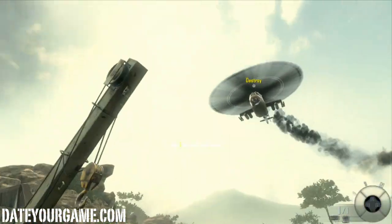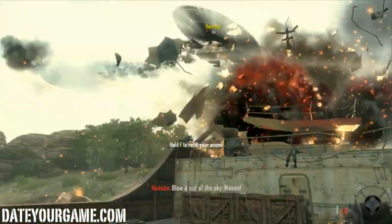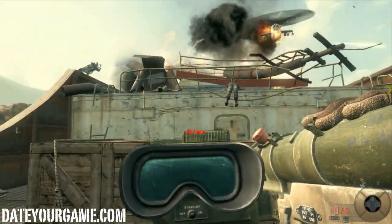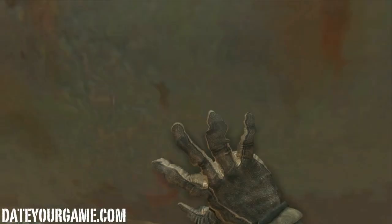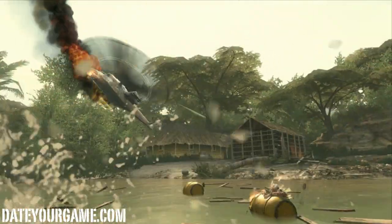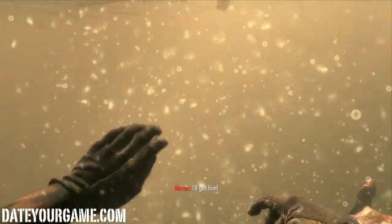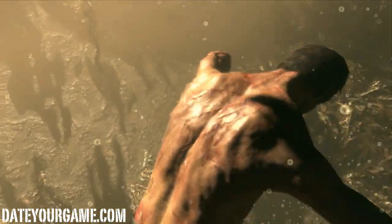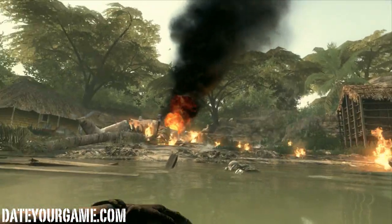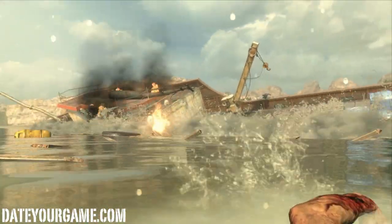Now I'm supposed to shoot down this chopper. I hit it, then a second time, a third time — it's still flying. It eventually crashes. No matter how many times you hit it you'll end up at the same scripted outcome. That took three shots but it's a scripted game. Now I need to go get this guy which I'm not controlling at all.